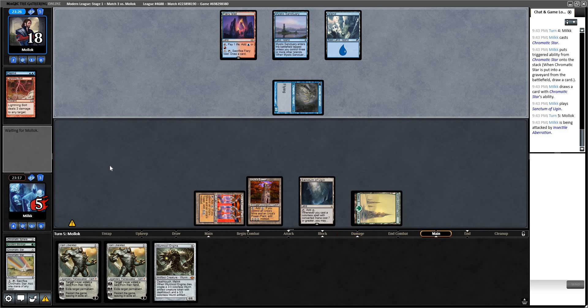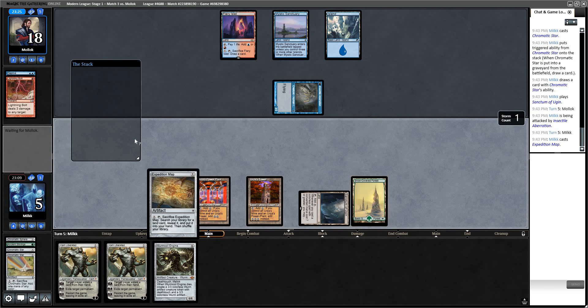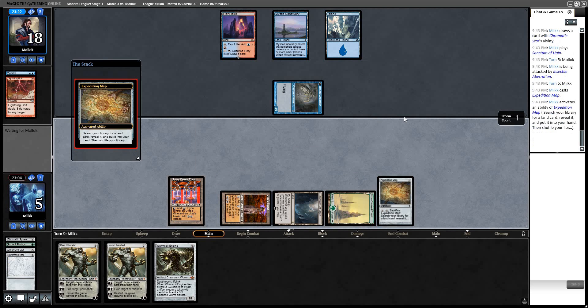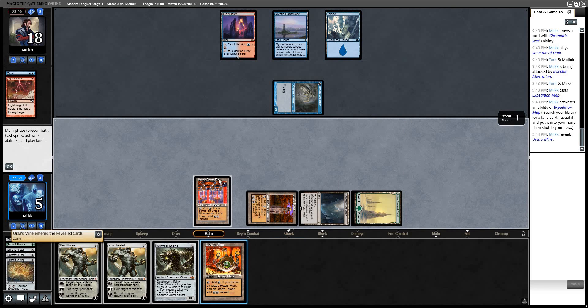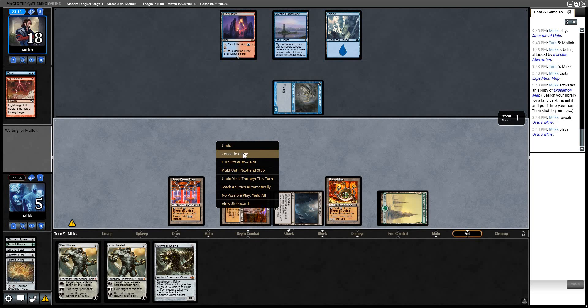Sanctum — not going to do it. This happens with Tron a lot where you mulligan and then don't hit. One reason I like Once Upon a Time. There's a Map. Still can't cast anything this turn. He's probably just going to counter this Map. I guess not. I think we're dead though — if he just bolts us here, we're dead. We can't even cast Worm Coil this turn. Just feeling like the bolt is coming. Now Worm Coil doesn't even save us. Draw two. We're not dead yet.